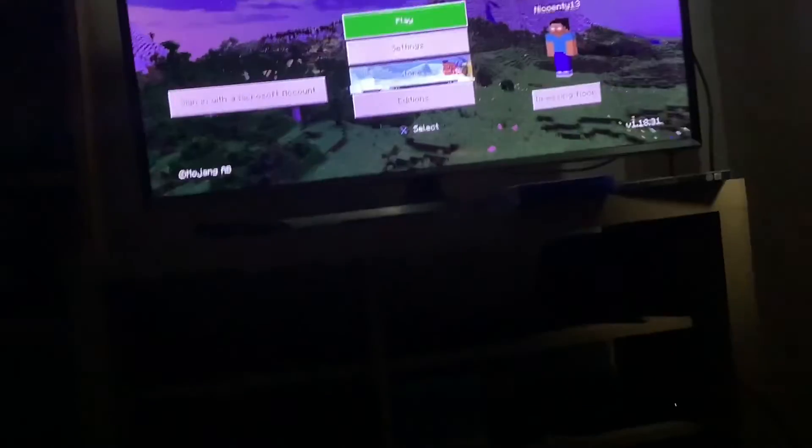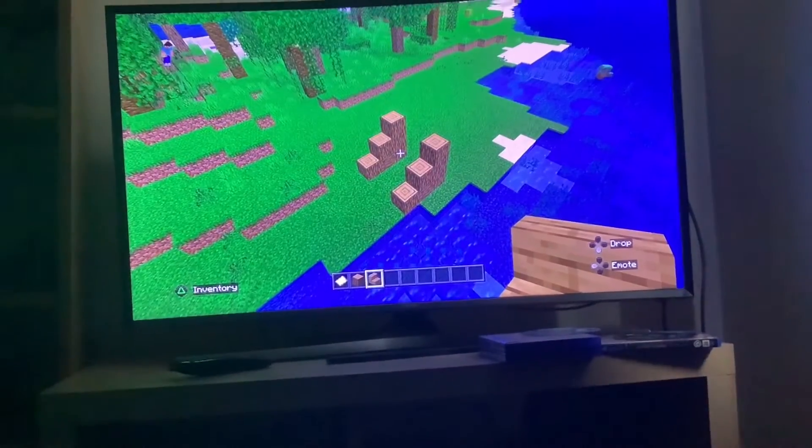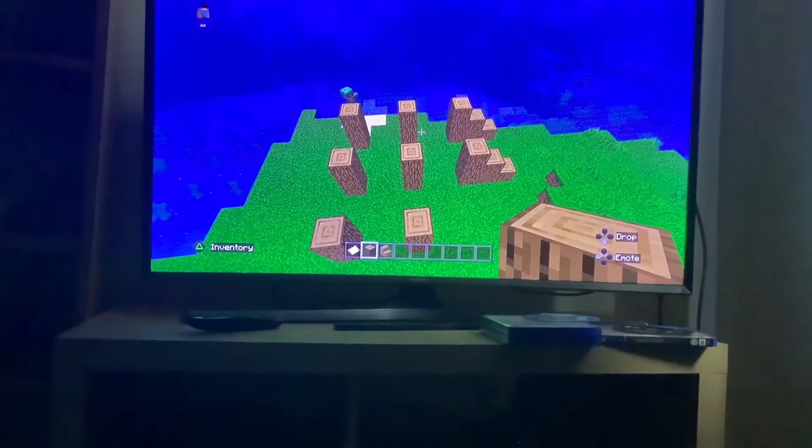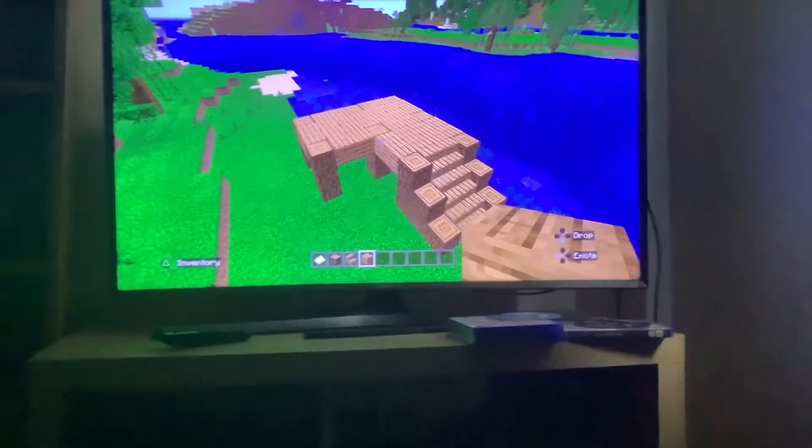What's up guys, how to make a house in Minecraft. Let's start by making a stair pattern like this, then make a grid pattern like this, and all the stilts need to be three blocks high.